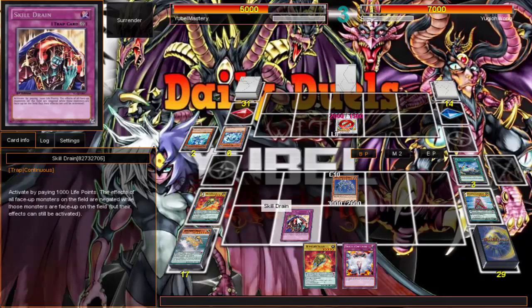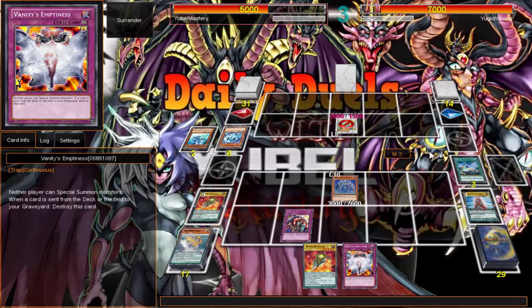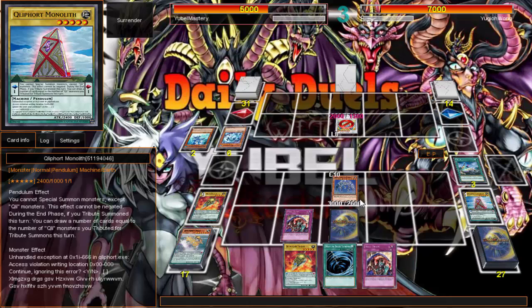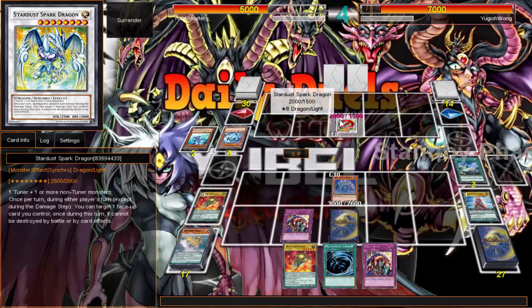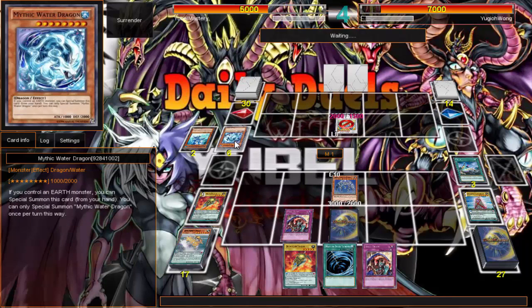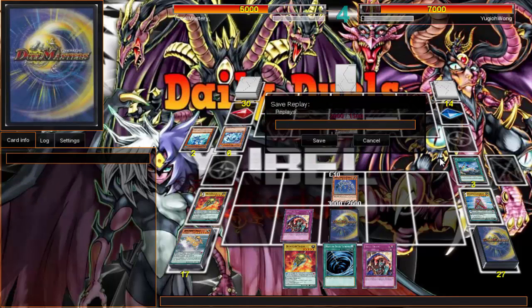Skill Drain negates the effects of all face-up monsters — I guess that effect was already in effect, so that's fine. I'll drop two. Got no Skill Drain there. I was thinking — will they die or not? The answer is no. Turn him to defense? Nope, he's just going to surrender. Looks like Kozmo is still pretty strong! Let's do the deck profile and go over what changes I made and what adaptations.